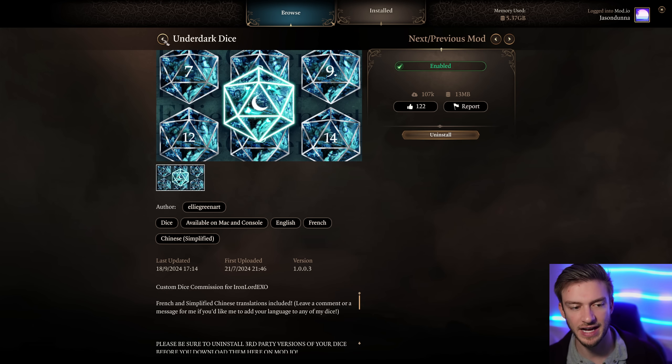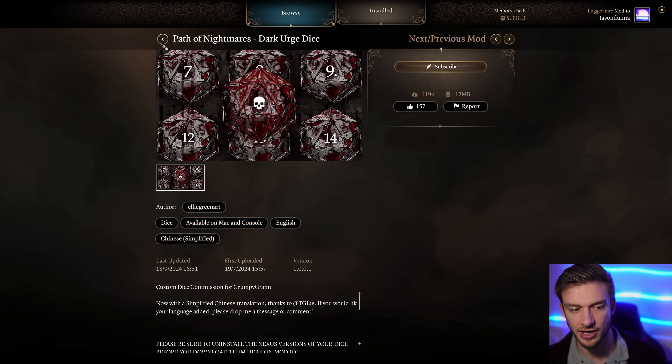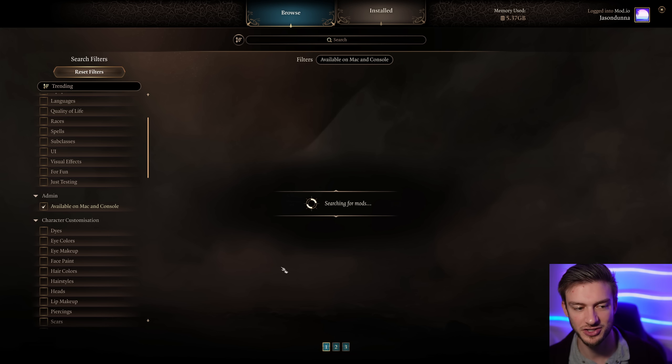My favorite die here is the Underdark Die. There are so many more die options - we even got the Dark Urge Die and Path of Nightmares, so lots of choices.